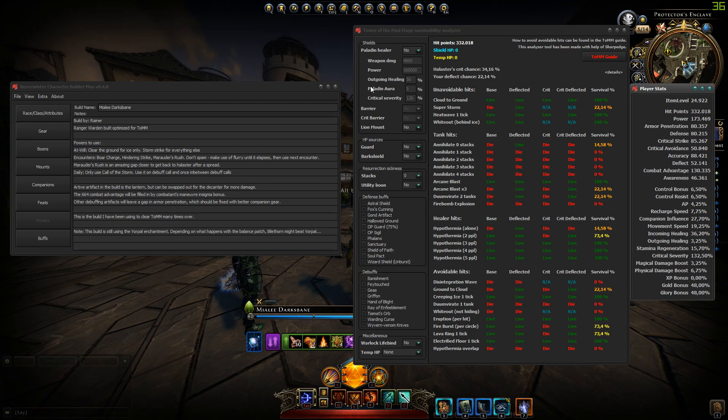Now about the input fields — starting from the top with shield HP. Shields can have two sources as far as I know: you can have a lion mount which gives you a shield of 90,000, or you can have a paladin who will give you barrier. Barrier works off of power, weapon damage power, outgoing healing, paladin aura, critical severity, and your own incoming healing. One important thing to notice is that there is only one source at a time — shields cannot stack. The last shield will always override the previous one.